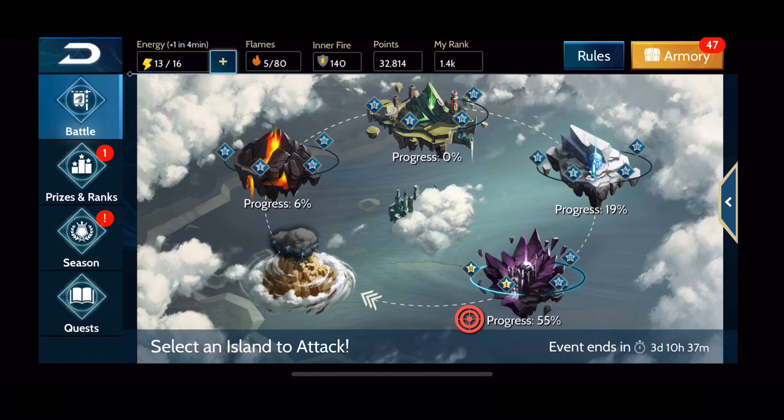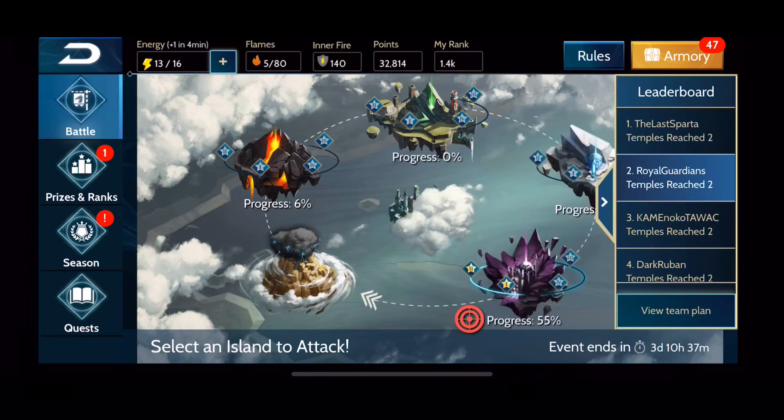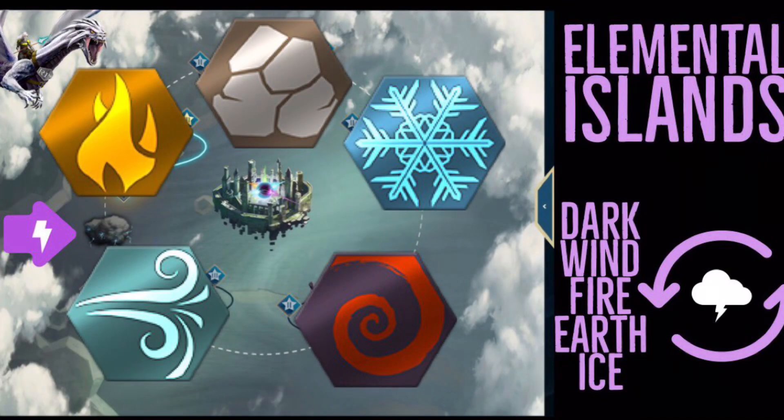You need to make sure you target islands that your team wants to go for that have not been done yet. As a player, look at the team plan and only hit what your team is targeting. The reason is because if you have everybody working on one island you're going to make a lot more progression than if you're spreading it out everywhere — you'll eventually lose that progress thanks to the storm cloud.